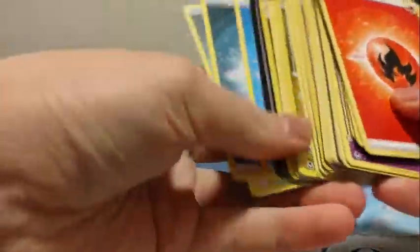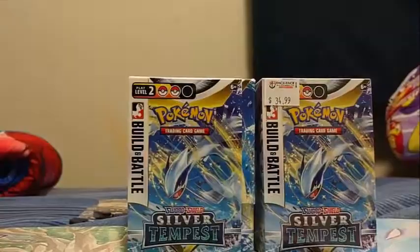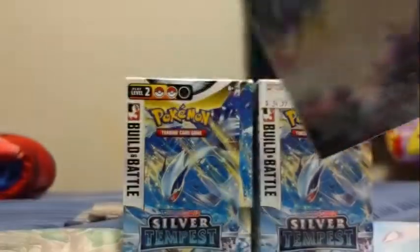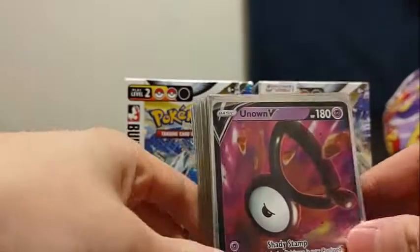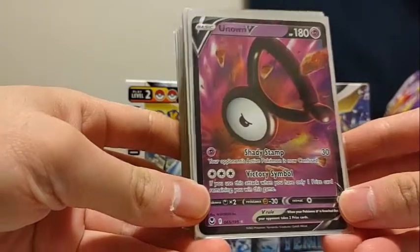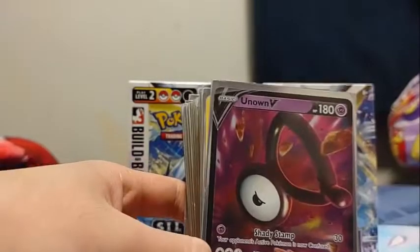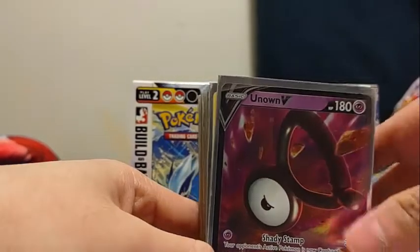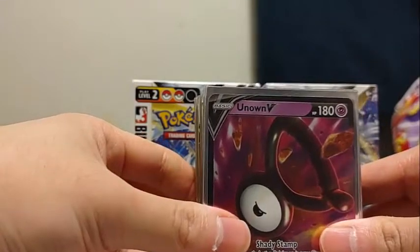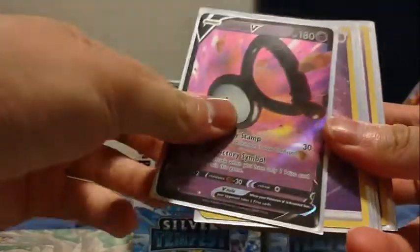My cards are not in here — these are just my pulls. In my deck box with my actual deck in there, I pulled the Unknown V. It has Shady Sam, Dirty Damage — your opponent's active Pokemon is now confused — and Victory Symbol: if you use this attack when you only have one prize card remaining, you win the game. So this helps you not do the 7 or 8 prize games, where you could just use this and not have to knock out a V or any 3 or 2 prize Pokemon.